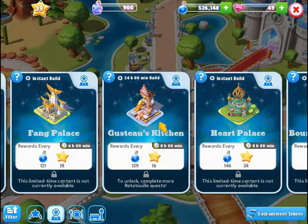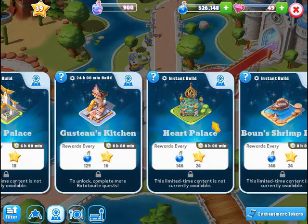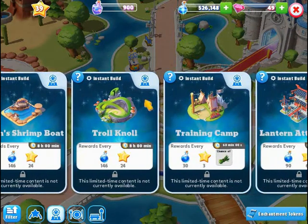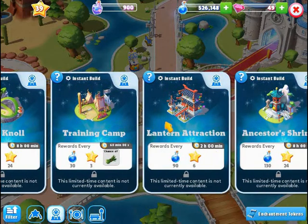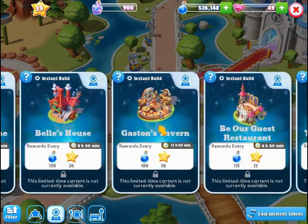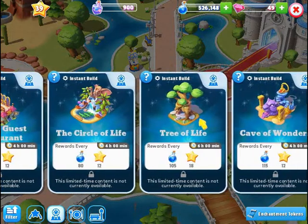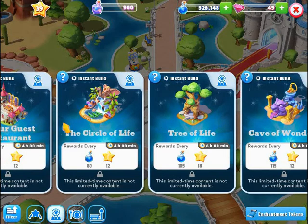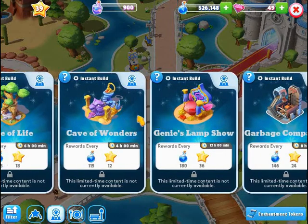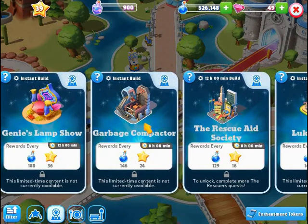Gusto's Kitchen is part of the Ratatouille group. Heart Palace and Bone Shrimp are both Rhea. Troll Gnoll is Frozen. Training Camp, Lantern, and Ancestor's Shrine are all Mulan. Here are the other three Beauty and the Beast attractions. Here are the two Lion Cannon attractions I don't have. These are the last two Aladdin attractions to get from the Legendary Chest. Still need this one for Star Wars.